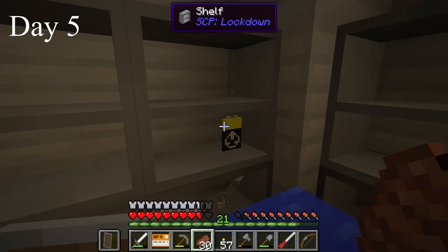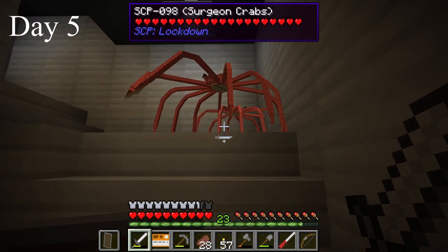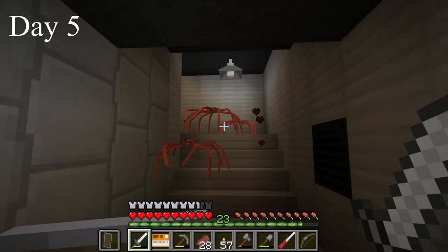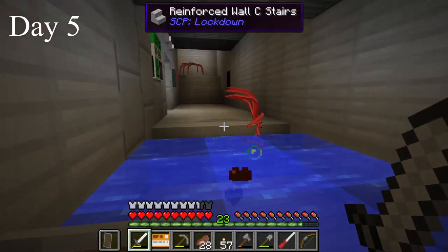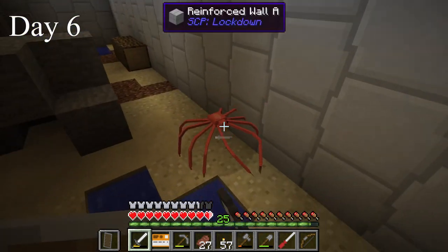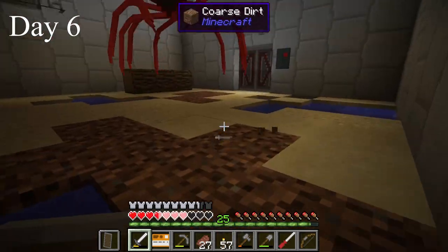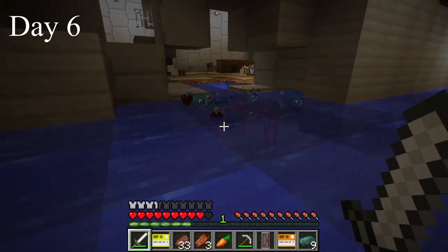I found some telekill alloy — a strong metal in this mod. I continued fighting the crabs. Luckily they can't use stairs. I died for the first time; the crabs make you slow after they hit you so you can't get away. I managed to kill the crab and get my stuff back.